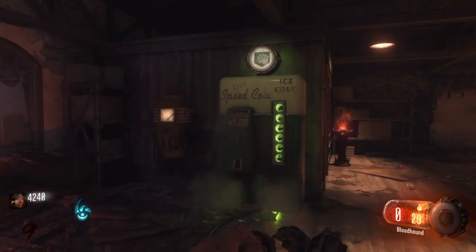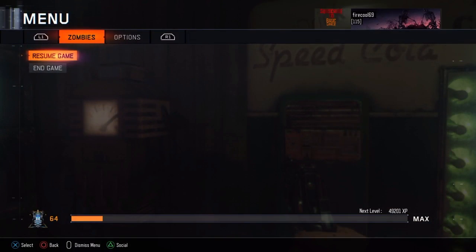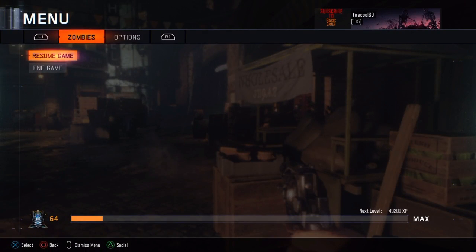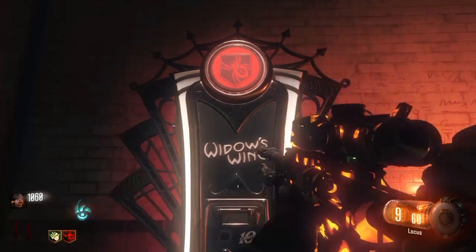Number 3 is Speed Cola. Here's an example of how fast the reload is — that's about 30 seconds without it. Now that is a lot faster with Speed Cola. A lot faster.